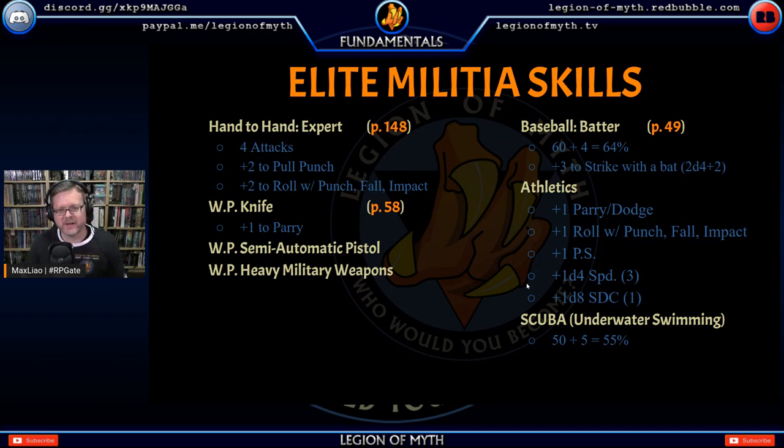In the upper right you can see the baseball skill — and yes, that is a real skill in the game. I have baseball at 64%, position: batter. It gives me plus three to strike with a bat, and the bat does 2d4 plus 2 damage. If you play Palladium outside the superhero realm, that's a nice chunk of damage. Plus three to strike is no joke, and it goes up with levels. I also took athletics: plus one to parry and dodge, plus one to roll with punch or fall, plus one to physical strength, plus 1d4 to speed, and plus 1d8 to SDC.